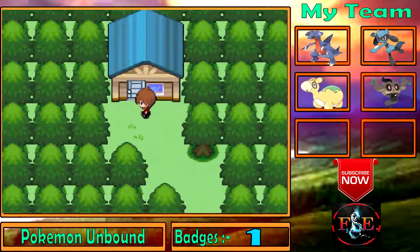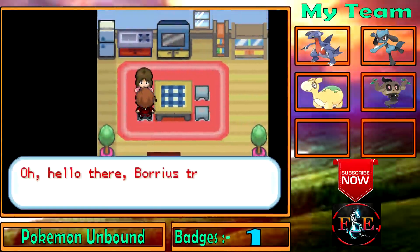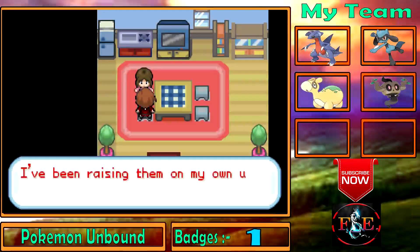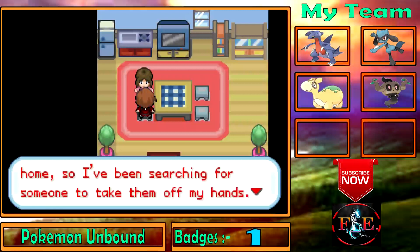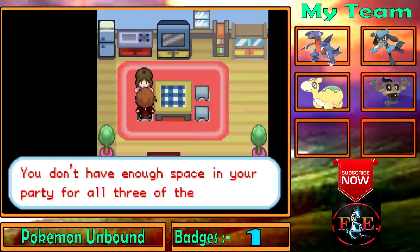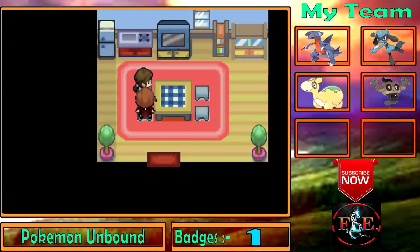Oh, there's a house — let's go there. A woman says: 'My name is Estrena. I moved here recently with my three Pokemon from the Unova region. I've been raising them on my own but lately they've been craving adventure. I don't really want to leave my home, so I've been searching for someone to take them off my hands. How would you like to take care of them? You don't have enough space in your party for all three — come back when you've made some space.'